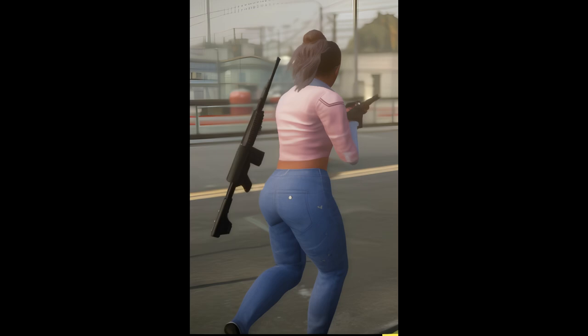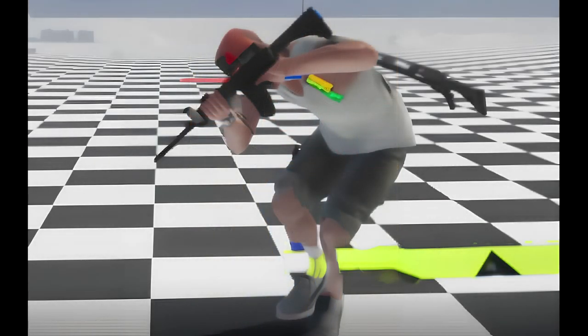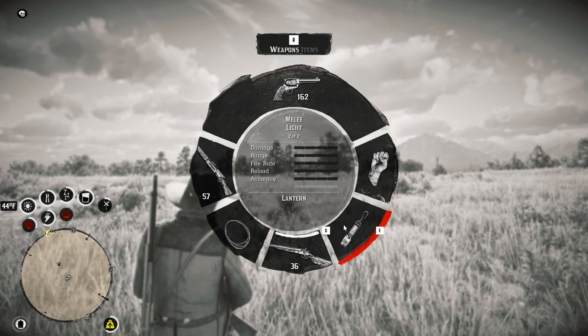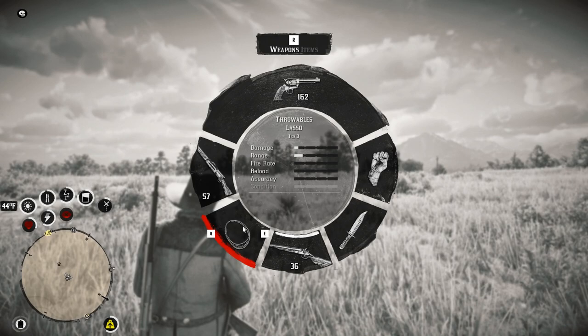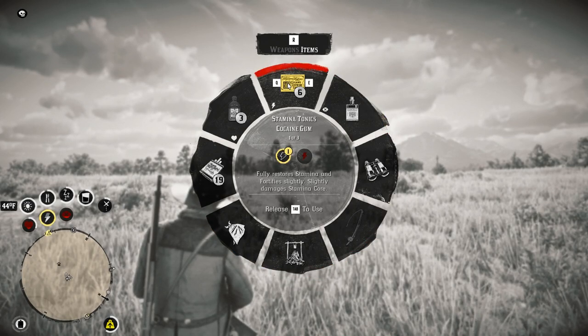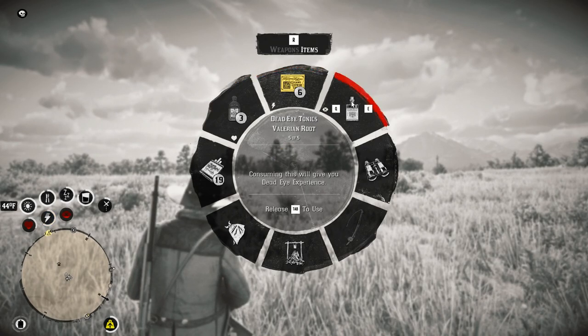If you did want to carry two bigger weapons, you can still do that. Jason is actually holding an assault rifle with a shotgun on his back. So you can still have two weapons — just one always has to be in your hands if you're on foot. Maybe they'll add an extra slot like RDR2, which has a slot on the left for one rifle, a slot on the bottom for another bigger rifle or shotgun, and a pistol slot up top. Dual wielding pistols from RDR2 also looks like it's coming to GTA 6.